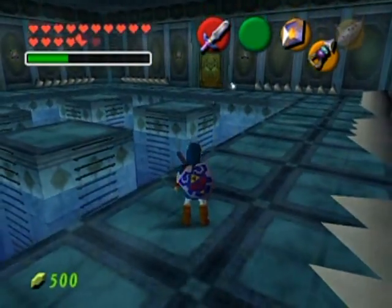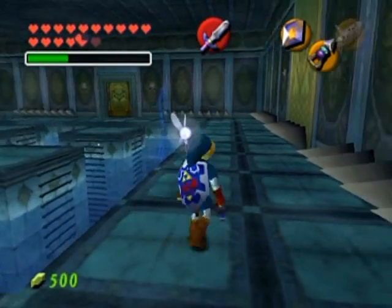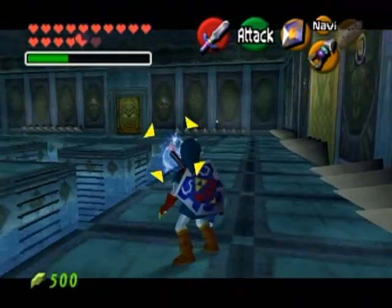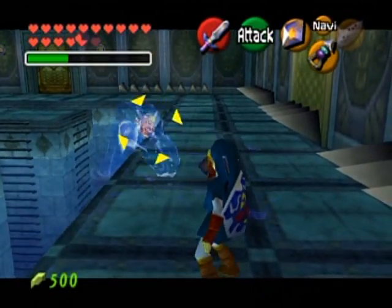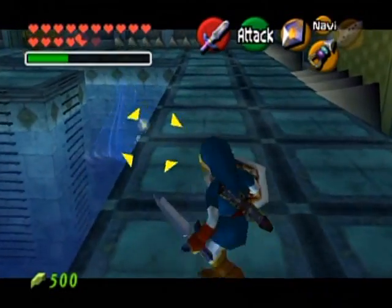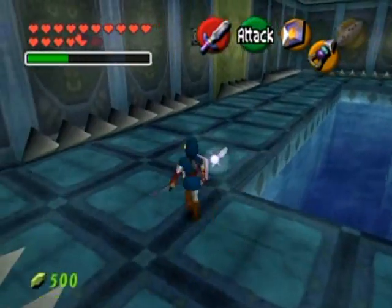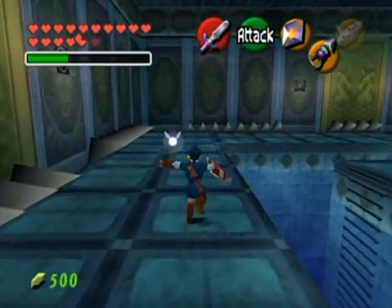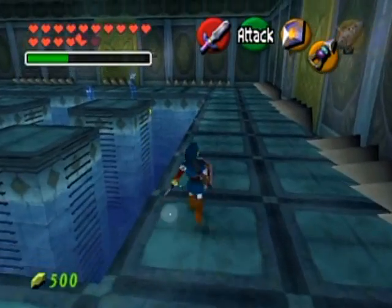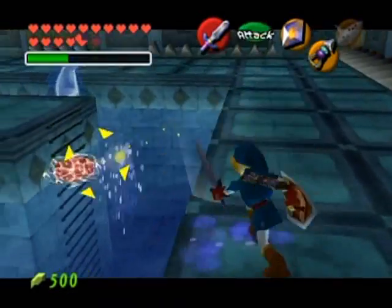A bunch of people told me back at the Flare Dancer boss in the Fire Temple that I could just use the hook shot to hit them, but I don't typically like using it because it's so ridiculously slow. Unfortunately you can only get one hit on the core unless you trap it in a corner and use your shield to block it from moving back. You can continuously pull it toward you by hook shotting it over and over. Now there are two tentacles.